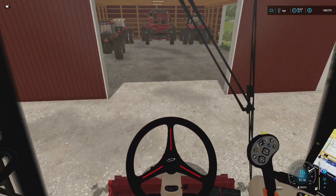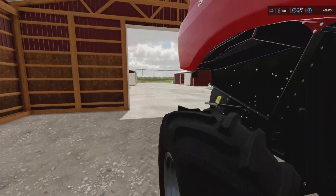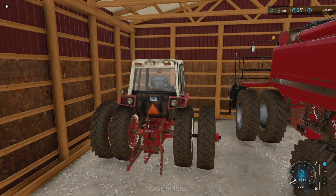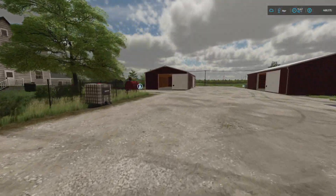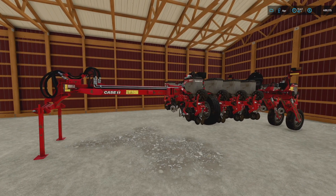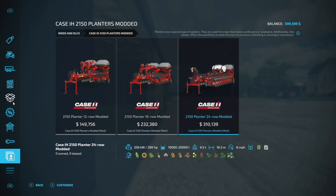Now that the combine harvester is parked, we've only got one piece of equipment left to sort. I really don't need any more tractors — we have three. What I do need is a bigger planter. Things are going to get wild going forward, so let's sell this little one for $110,000 — goodbye.